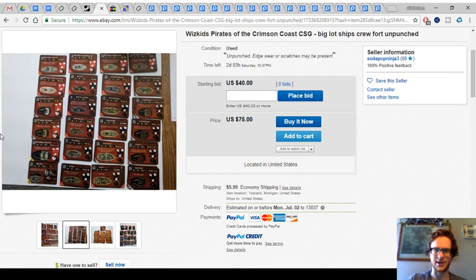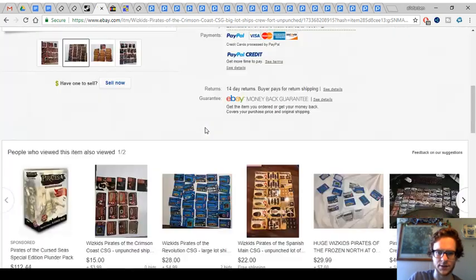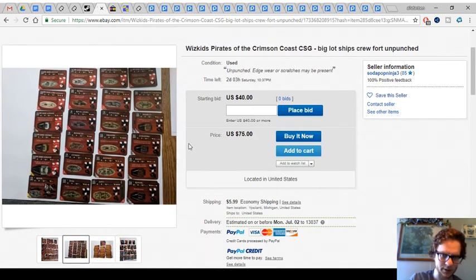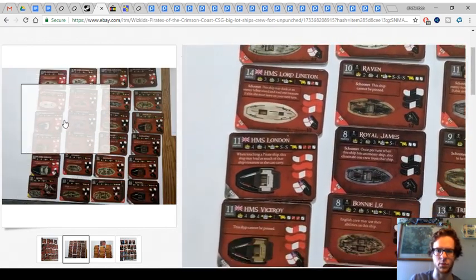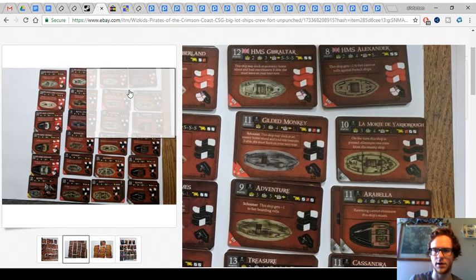For the deals of the day, I've got a couple from SodaPopNinja3 on eBay — 100% positive feedback. These are a couple of auctions with Buy It Now as an option, and these two have no bids. I believe I featured the Revolution lot as the deal of the day pretty recently over the weekend, and now we've got a couple of Crimson Coast lots up. This first one is the larger one — it says over 40 ships and forts, starting bid at $40 and around $6 shipping. A dollar a ship is not bad. Crimson Coast has become more rare and more expensive over the past three to four years, and it's a really good set.